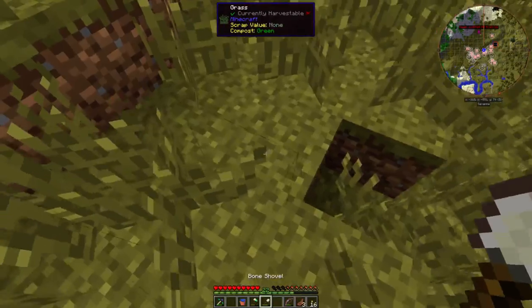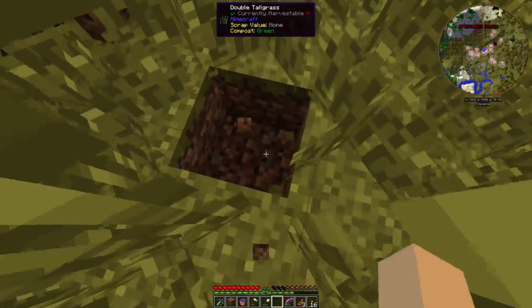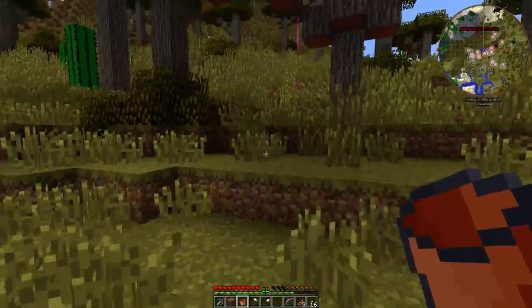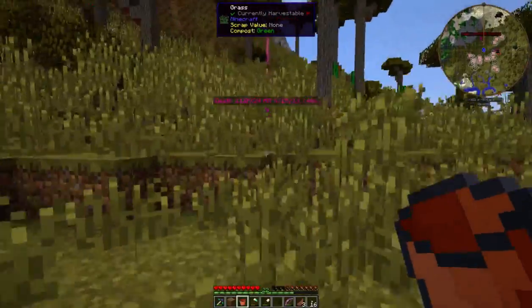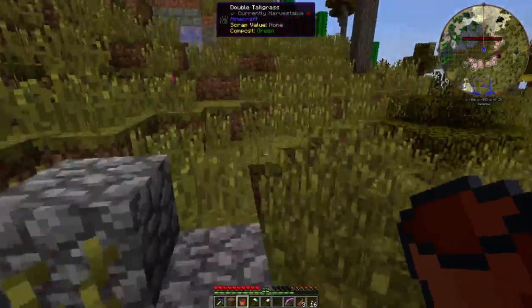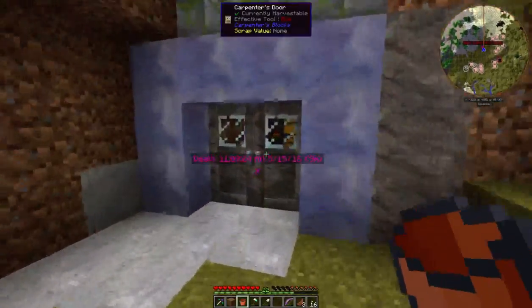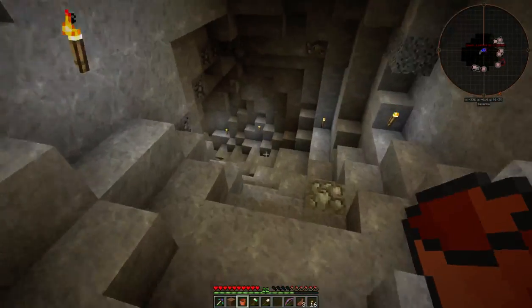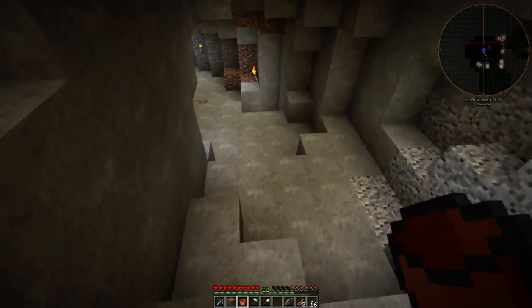Anyway, I went and got this water down — found a water spot downstairs — and I need to set me up a farm. I figured I'd just snag it from downstairs and bring it up here, because I don't have a river anywhere near here. Closest one's way over there, so I figured I'd just get me a block of water. Let's go get some lava.